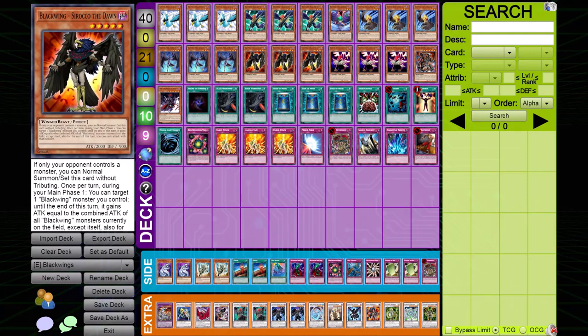What up, YouTube? It's your boy TrueHero. Today I'm here to help you guys out with one of the most difficult matchups in Edison format — Black Wings. Since we put AI behind us, I'm actually going to change the name of this series from Kaiba Talks to How to Beat.